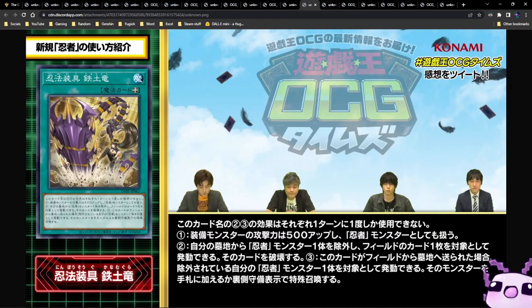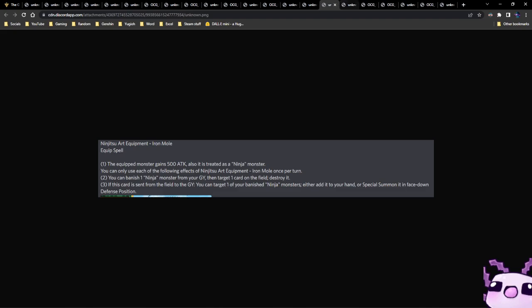Next up we have the equip spell — Ninjutsu Art Equipment: Iron Mole. The equipped monster gains 500 attack and is also treated as a ninja. You can only use each of the following effects once per turn: you can banish one ninja monster from the graveyard and target one card on the field to destroy it. If this card is sent from the field to the graveyard, you can target one of your banished ninja monsters and either add it to your hand or special summon it in face-down defense position. This is a strong equip spell and it's searchable by Hidden Armory, though Hidden Armory contradicts the deck slightly.